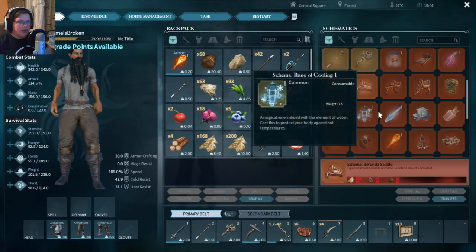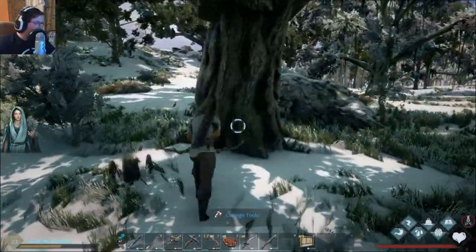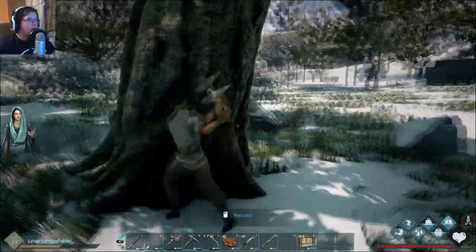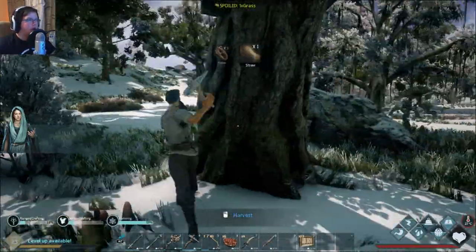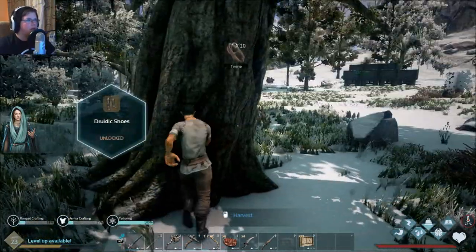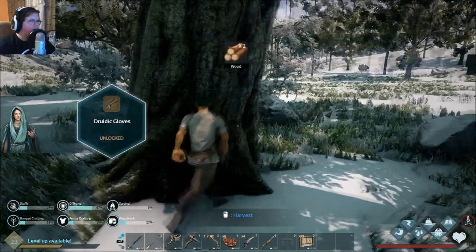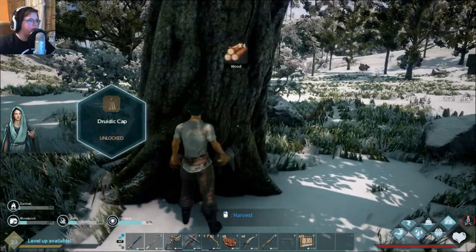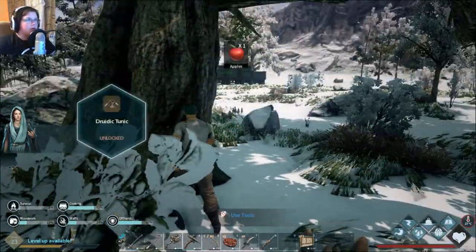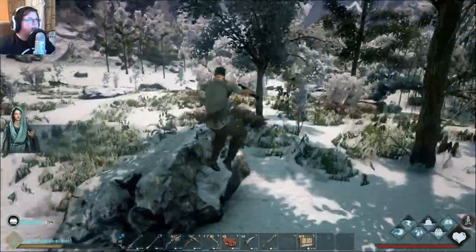Alright, I think I finally have enough to make it. I just need a little bit of twine which I could probably grab from this tree right here. Then we could go ahead and make the saddle. We could put one of them away so they don't get killed and then take the other one for a little test spin to check it out.